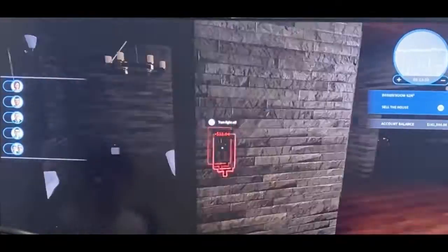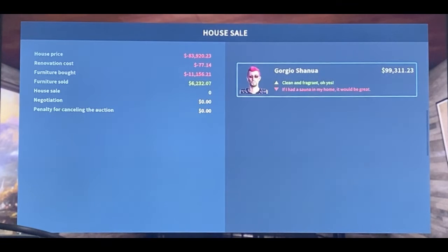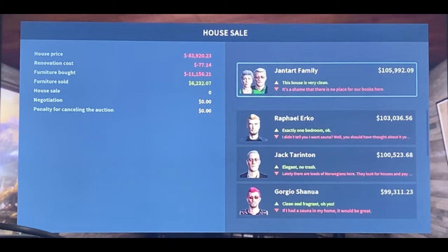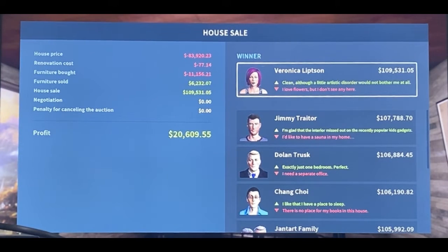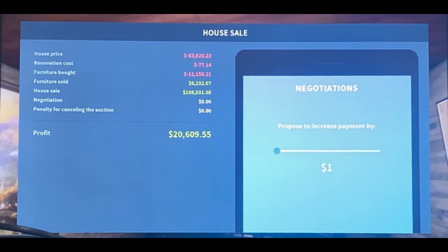Let's check it out selling it now. I bought it for 83,000 and got an offer of 109,000, but I'm going to try to negotiate. That's about 20,000 profit, but I can negotiate — I'm pretty sure up to about 15% is the highest chance before the odds start going down.